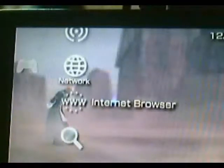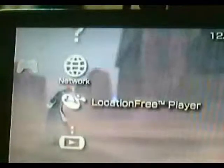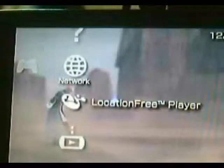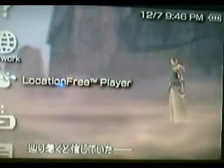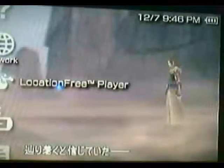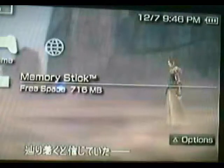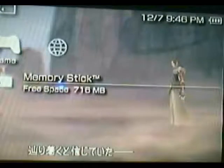To verify that the 1.50 kernel has installed successfully, go to the Location Free Player and press X. It will open briefly, show the busy icon for one second, and then close. That confirms it's working. Thanks for watching — umar32 is out.